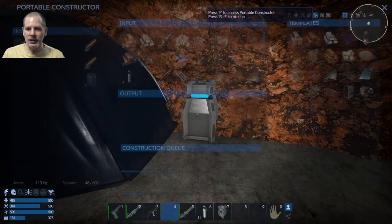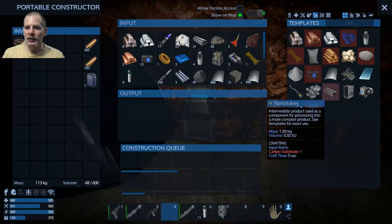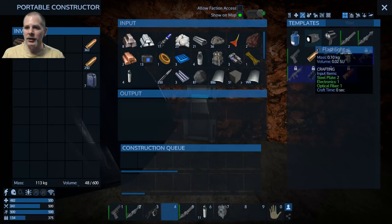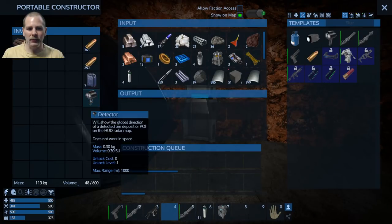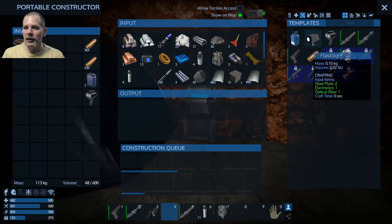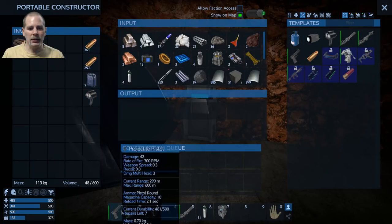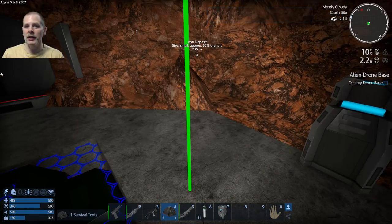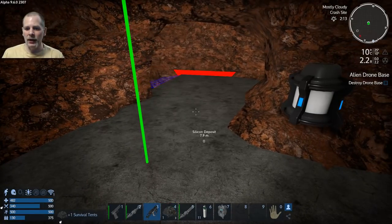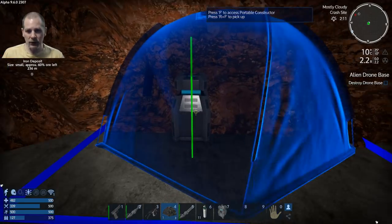At the end of last episode I went to do that and I completely forgot to make a detector. I want to make a detector so we can see more stuff. I also wanted to bring the tent with us so that we can stop and do stuff where we need to.